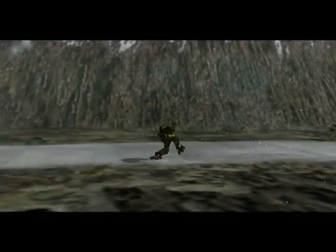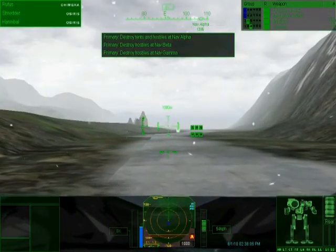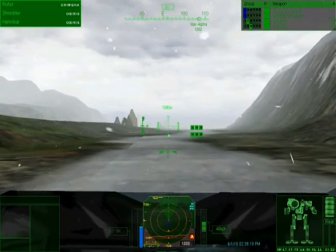Roger, Commander. You're a little over a kilometer out from the first checkpoint. Their ground radar will pick you up before you spot them. Make your best speed to alpha. Acknowledged. Moving on alpha, full throttle.